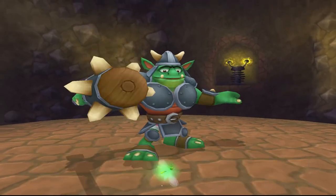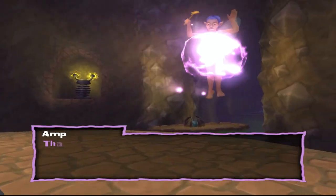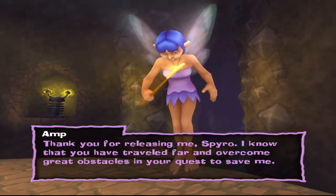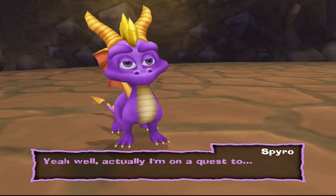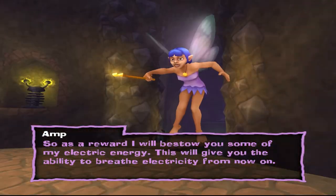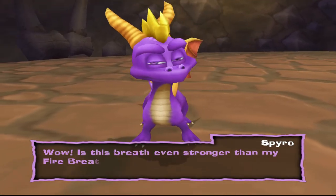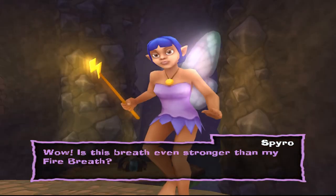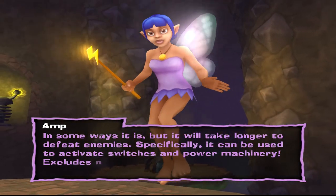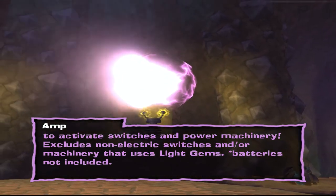It's a joke on the whole boss fight trope. Thank you for releasing me, Spyro. I know that you've traveled far and overcome great obstacles in your quest to save me. So as a reward, I will bestow you some of my electric energy. This will give you the ability to breathe electricity from now on. Is this breath even stronger than my fire breath? In some ways it is, but it will take longer to defeat enemies. Specifically, it can be used to activate switches and power machinery.